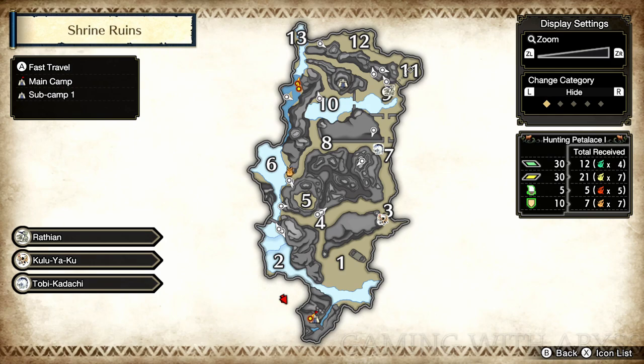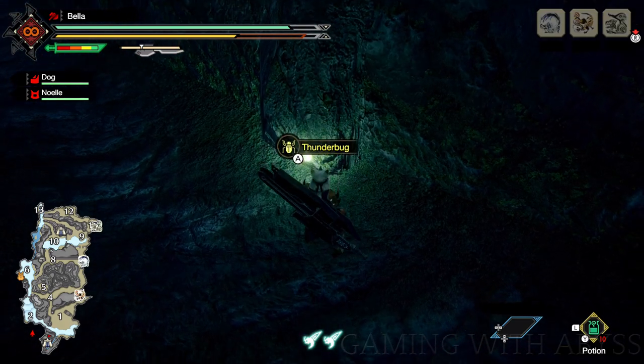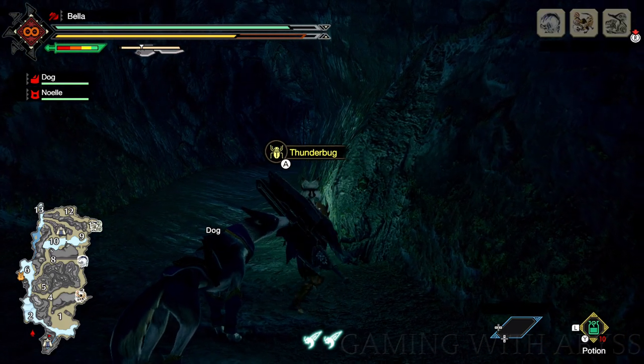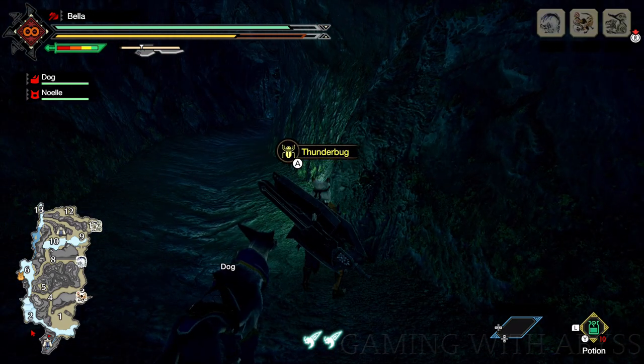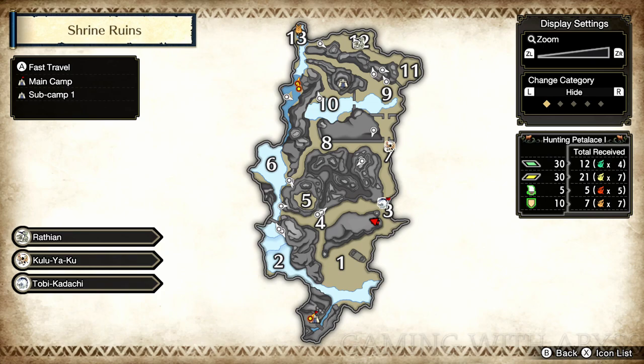Let me show you where you can find the other materials out in the open world so you can see what everything looks like. First I want to show you where you can find a couple of thunderbugs. You need the trap tool and the thunderbug in order to make the shock trap. Then I'm going to show you where you can find spiderwebs and ivory, since you need those two to make the net, and then the net and the trap tool to make the pitfall trap. So after I show you a couple of locations, I'll pick it back up.